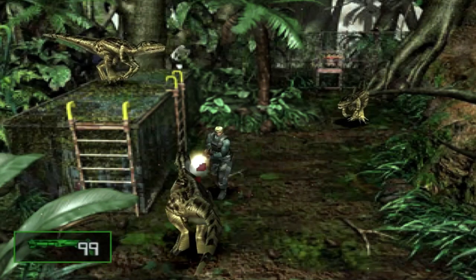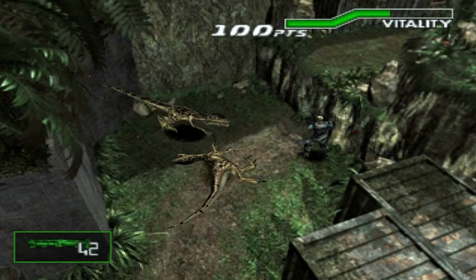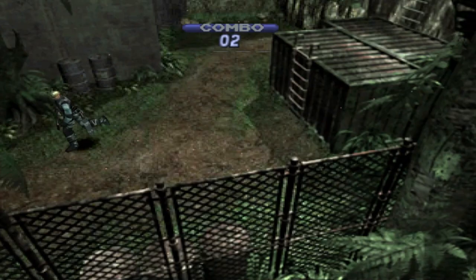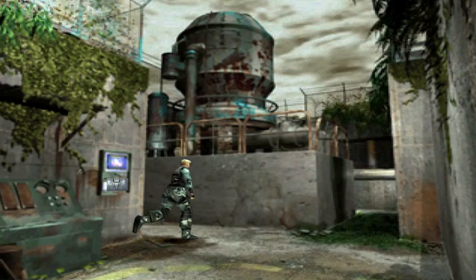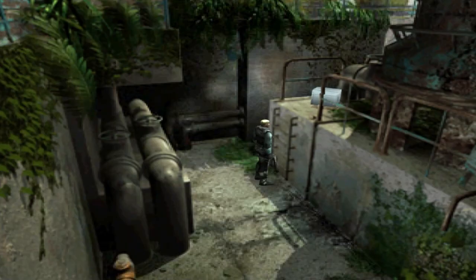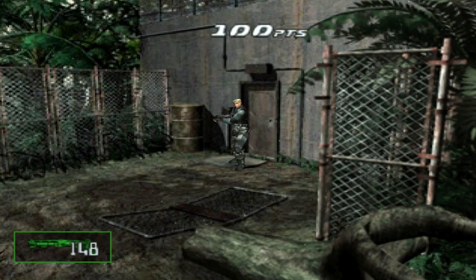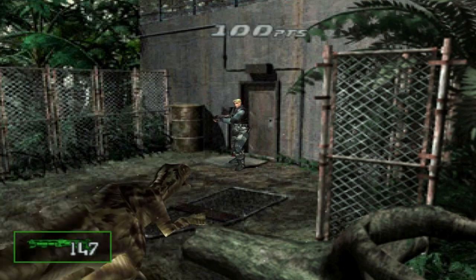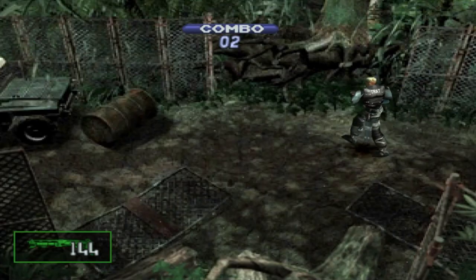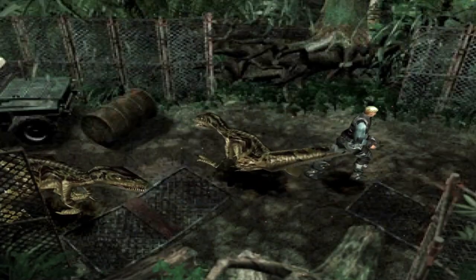The game takes place one year after the events of the first game, following events on an unknown island where a top secret experiment had gone horribly wrong, resulting in the creation of terrifying dinosaurs. Players resume control of Regina from the first game, along with Dylan, a member of a special operations team sent on a mission to travel back in time to investigate the situation and contain the threat of an imbalance of future events caused by the time warp that allowed dinosaurs and prehistoric elements to evolve within the modern world. Like its predecessor, the game features a mix of puzzle solving, exploration and combat elements.